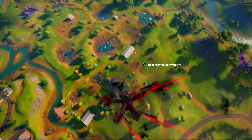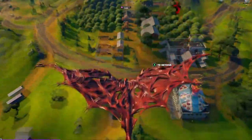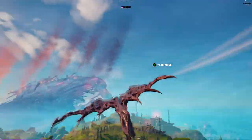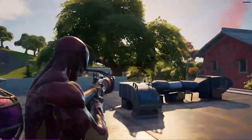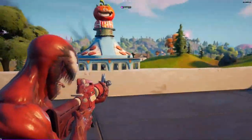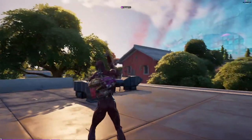Next combo is for Carnage and it's always tough with these comic book characters to find good items for a combo. I just stuck with his default Harvesting Tool and Glider, but I used the Soulfall Contrail and for his Back Bling I went with the Macabre Trophy Sack. Finally, I went with the Triassic Wrap which I actually think works pretty well here.